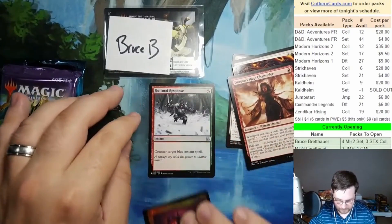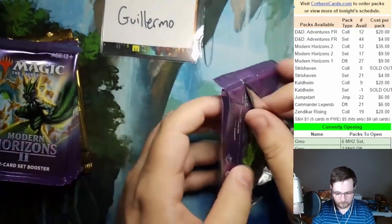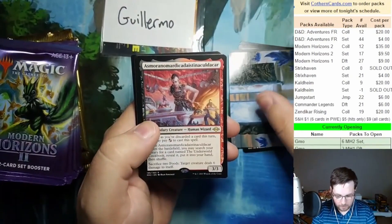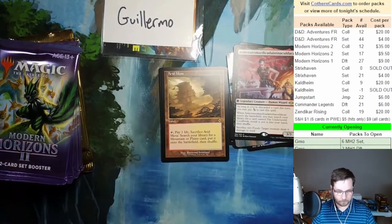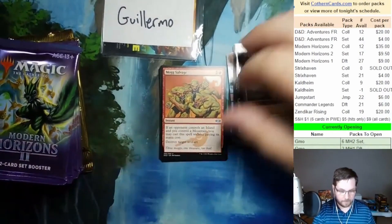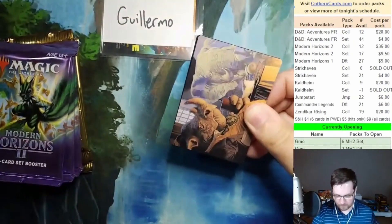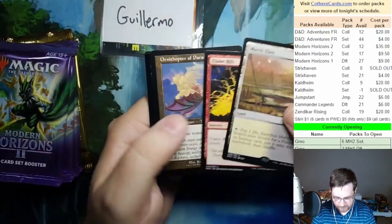Seal of Cleansing foil, Terminal Agony — not feeling that. Guttural Response. Let's go — good luck Guillermo, here we go. I think he watches it on his TV, I'm not sure there is a live button. Has more of a Nomardica dice than a cool card. Old border Arid Mesa — he's the old border fetch land expert right here. Starting out strong — Mog Salvage. See what else he got. Lens Flare, foil Orchard Strider, and a beast token. Art card. Marsh Flats, Marsh Flats — this box is sick! Discerning Taste.